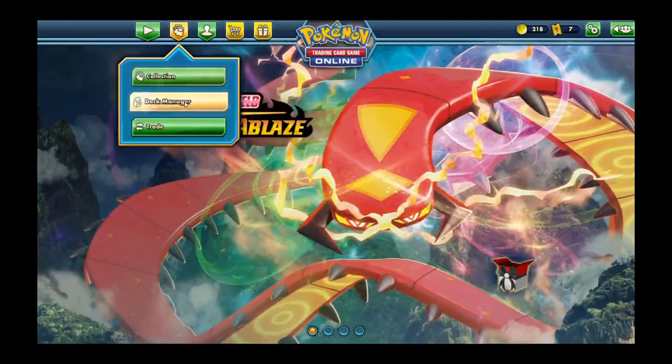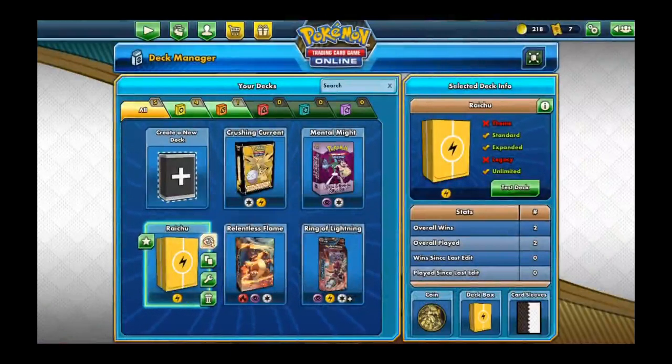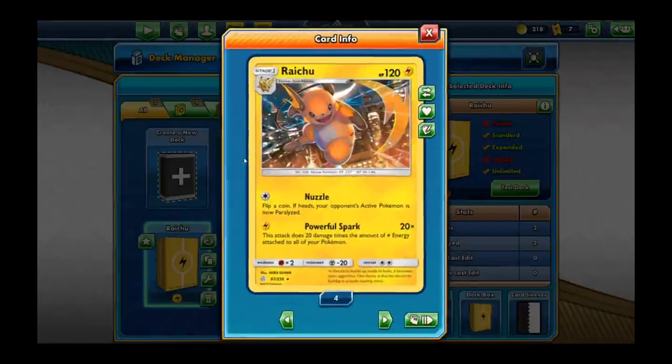This is a low-budget Raichu deck and it mainly focuses around Powerful Spark. It does 20 damage times the amount of electric energy that you have attached to all your Pokemon — not just him, but to every Pokemon including Pokemon on your bench.